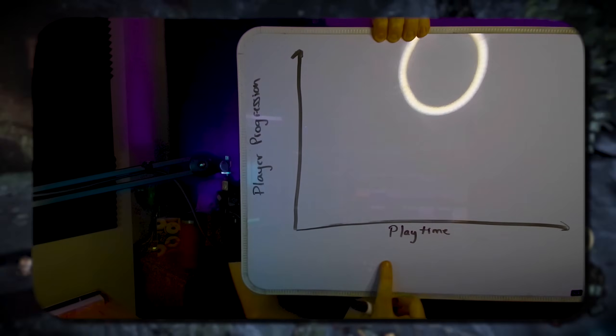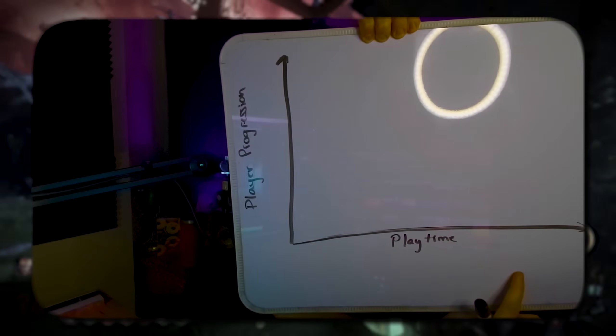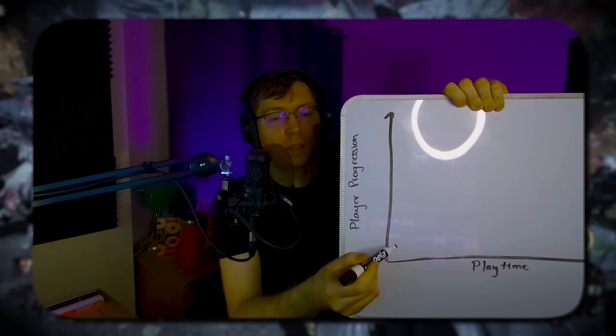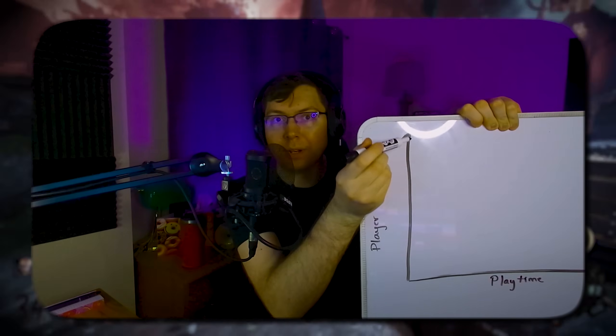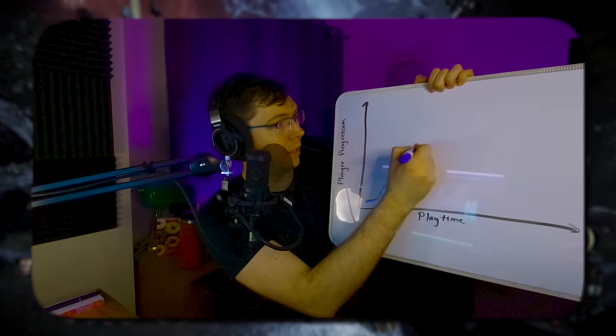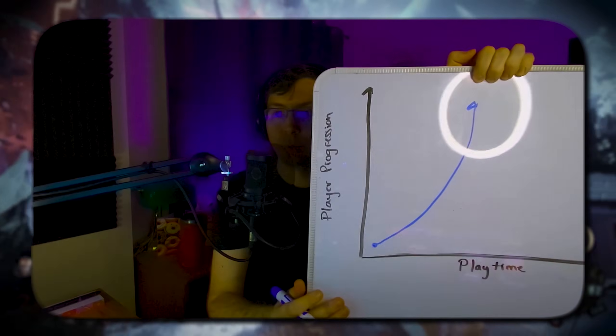Now I hope I can frame this right here. So as you can see, down here we have a zombie player's playtime — the further right, the longer amount of time played. And on the top here we have player progression: starting out with nothing and then getting your perks, getting your Pack-a-Punch, getting the legendary ether tool, getting your wonder weapon and all that sort of good stuff.